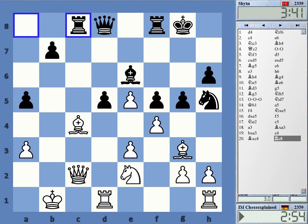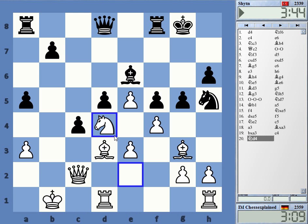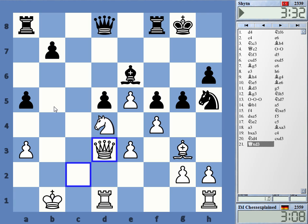Rook c8 — bishop d5, but it's not winning. Knight d4 seems better. The knight is strong on d4; we had a similar position in the game — this is just a much better version of it. He has to take and now my king is quite open but he has two really bad pieces.